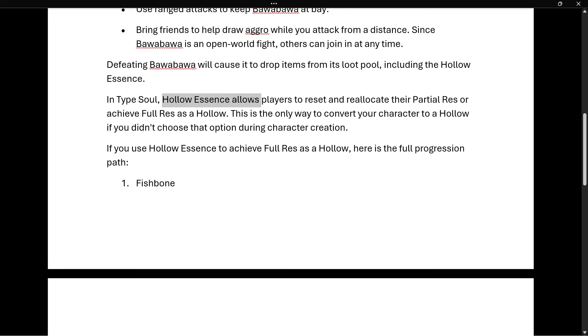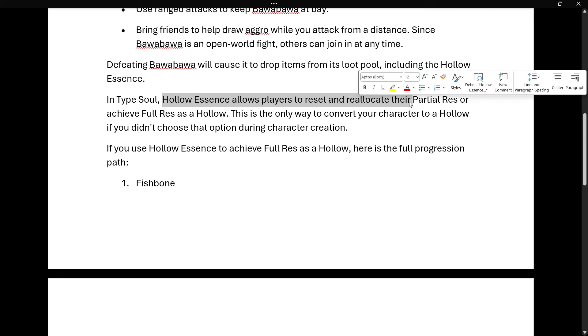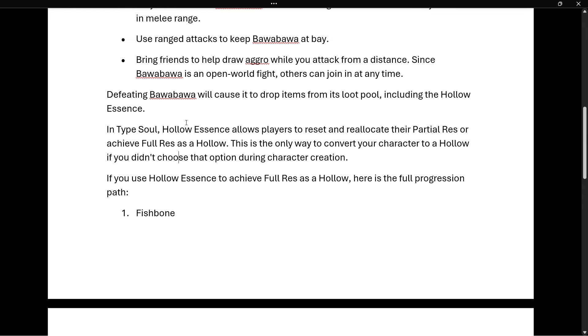In Type Soul, the Hollow Essence allows players to reset and reallocate their partial res, or achieve full res as a hollow. This is the only way to convert your character to a hollow if you didn't choose that option during character creation.